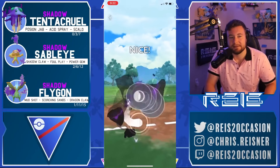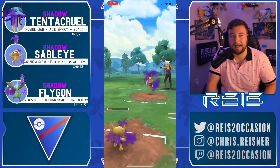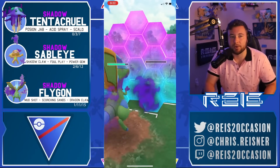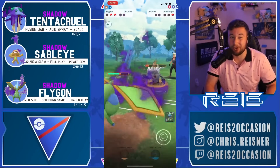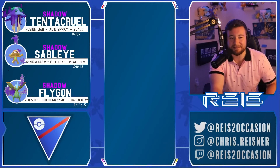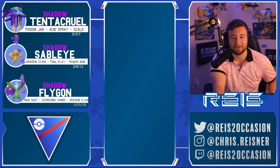Sableye does pretty well against Beedrill, resisting the Poison Jabs. Let it go — Mud Shot down and Flygon is up a shield, should be chilling. They do get to X-Scissor so it's a little awkward — might have to make the catch. It does so much though. They don't get the counter down because the Jabs do too much. The opponent didn't throw because they had to commit to the farm down to Shadow Ball Flygon — that was the right play. Nice recognition from Place Your Wagers to swap and get those Poison Jabs in. GG.